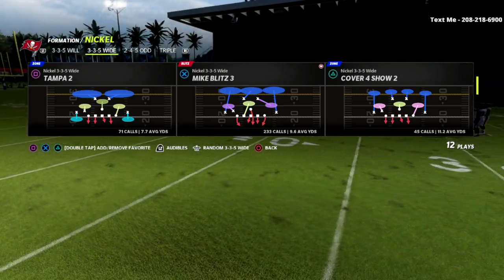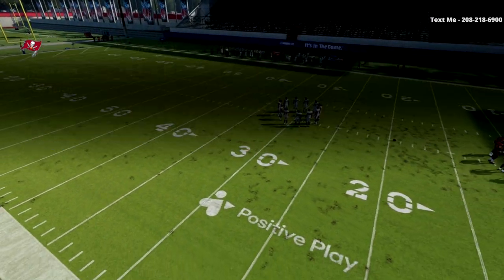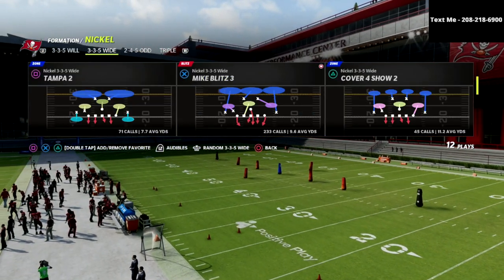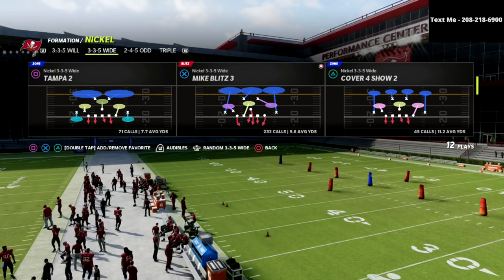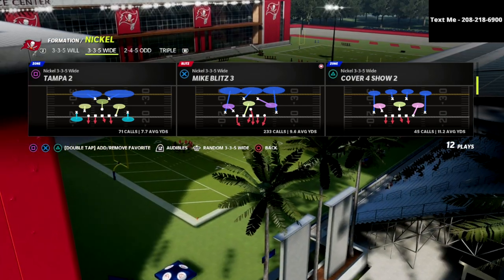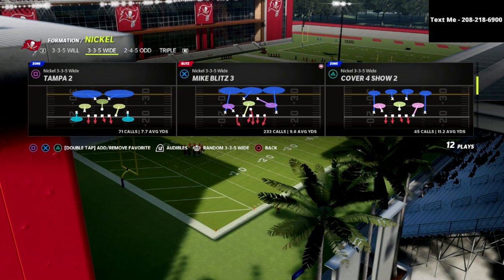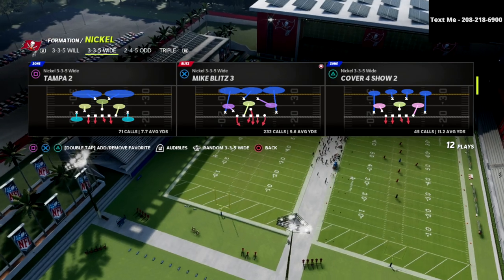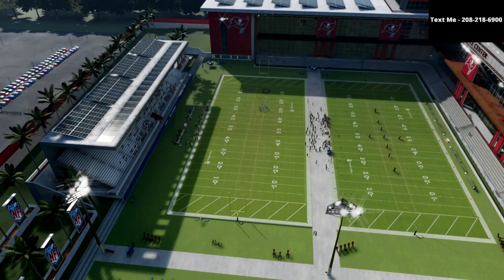The plays we're going to be talking about are the Mike Blitz 0 and the Mike Blitz 3. The real power of the 3-3-5 wide is that you can have a zone blitz and a man blitz that look exactly the same. We're going to first show you the setup, which is actually the same for both blitzes, and we're going to show you why this is so good against Bunch.